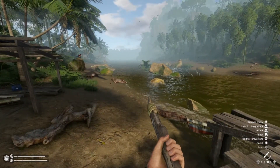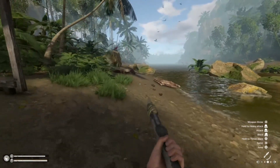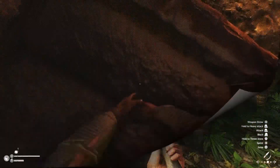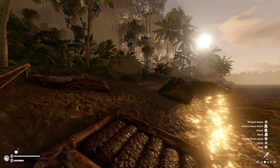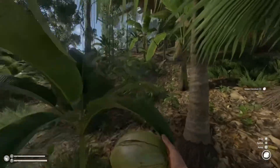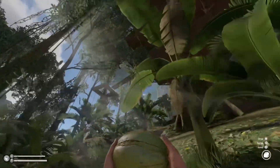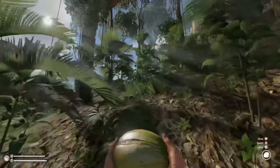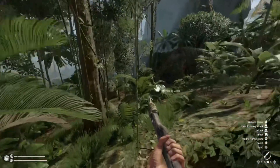It just stopped raining; the river's pretty quiet down here. I have a treehouse base that I built — gathering mud at the riverside, collecting coconuts and all kinds of other goodies that spawn around here. I've got a massive treehouse built up to the side.